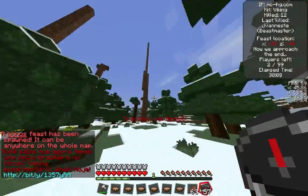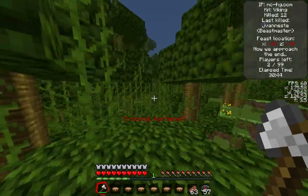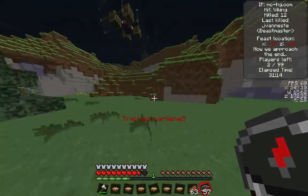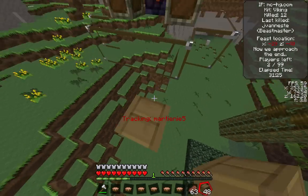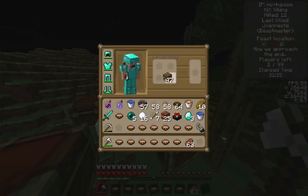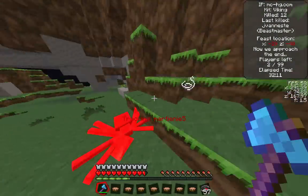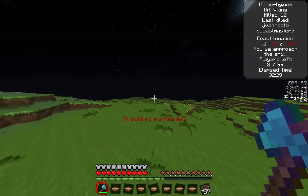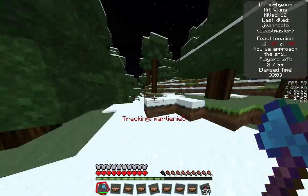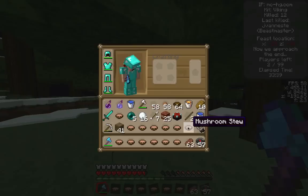Now there is one more person in this game — Martiene5. I'm going through with my iron axe trying to track this last guy, and it seems he is pretty much on the other side of the world. But look what I find — a mini feast! And look how lucky I am: three diamonds inside that chest. That means I can make a diamond axe. So I enchant it with efficiency — I know you can't get sharpness on an axe but I figured, why not.